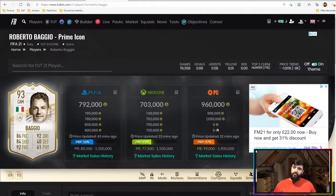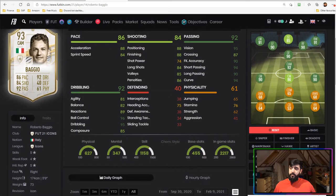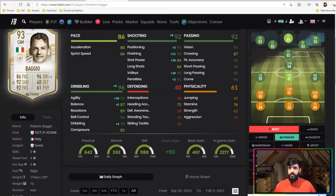Getting into the final Roberto Baggio summary: 792 coins on PlayStation, 703 on Xbox, 960 on PC. His short and long passing are fantastic, set pieces are brilliant, and ball control is great. What holds him back on his dribbling is agility and balance — he felt more stuck in the mud than Del Piero. My recommended chemistry style is the Finisher, which boosts agility and all shooting stats, making him really lethal in that attacking midfield position.